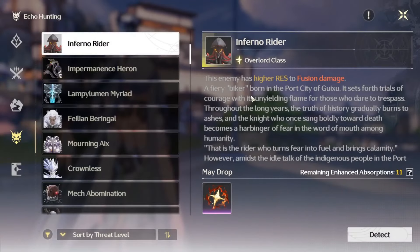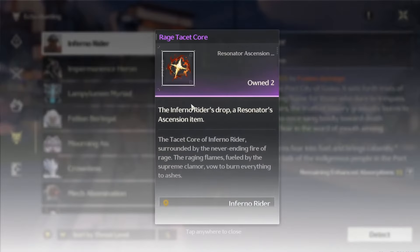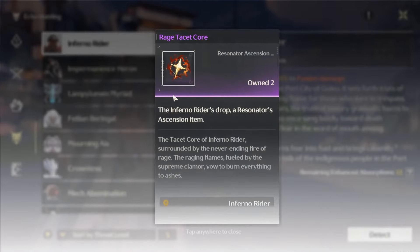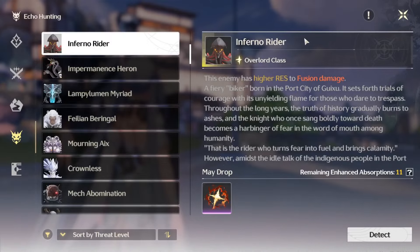The only main echo we can use for her with this set is the Inferno Rider. Hopefully one day we'll get something more specialized — maybe something like a phoenix — but as it stands right now it's convenient because you can farm out her ascension material at the same time you're farming her main echo, which is definitely a convenient thing. There's only one option for her here.